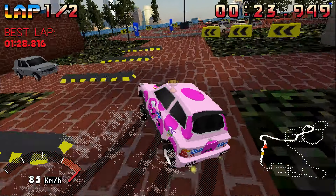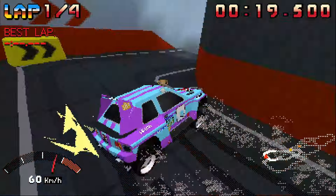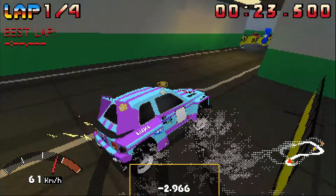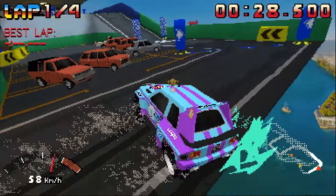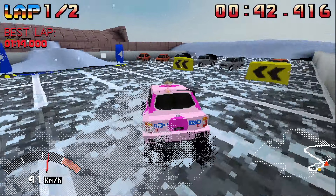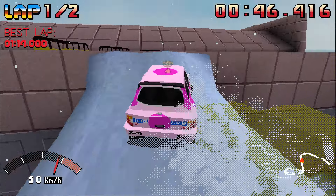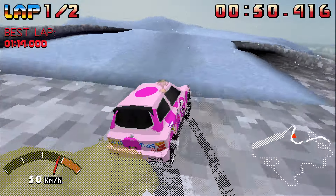You're going to experience a lot of turns, and on other laps the course will change just a little bit to keep you on your toes. The controls are very basic — you have four buttons essentially: gas, brake, the joystick, and the drift button. That's all you need to succeed, weaving in and out of obstacles like it's nothing.